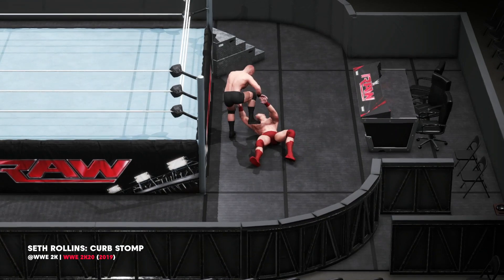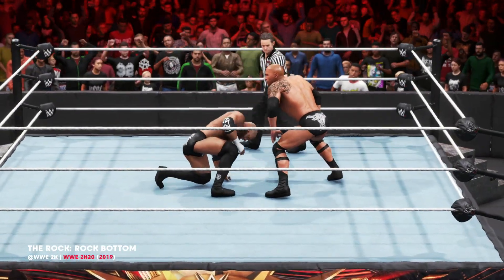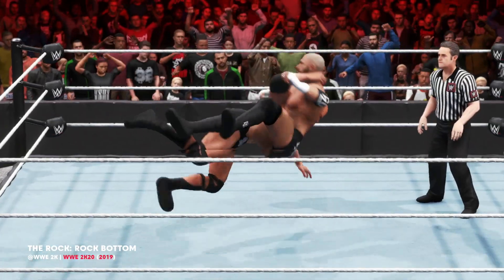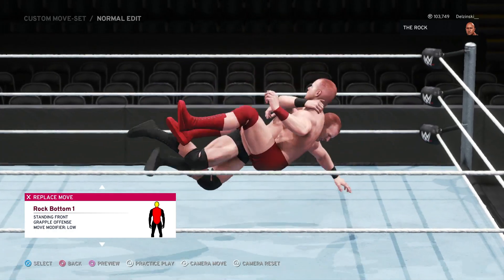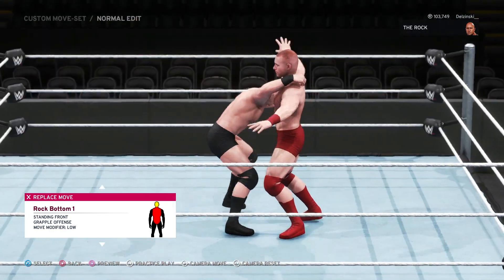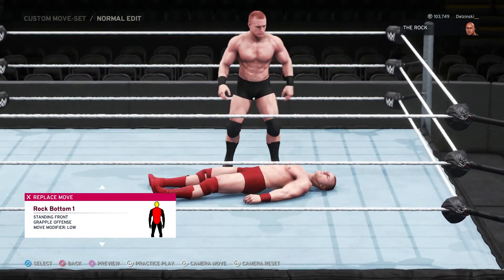One other note on the curb stomp currently is you can't hit the move outside the ring, which you should be able to do in 2K22. For the final finisher which needs a rework or updating, we have the Rock Bottom. The most electrifying man in sports entertainment has one of the most unelectrifying moves in 2K20. There's not a lot to say about this move other than it just doesn't look very good. It's too slow, and another move that lacks a pin combo. Even if 2K just gave this version a pinning combination, it would be a big improvement.